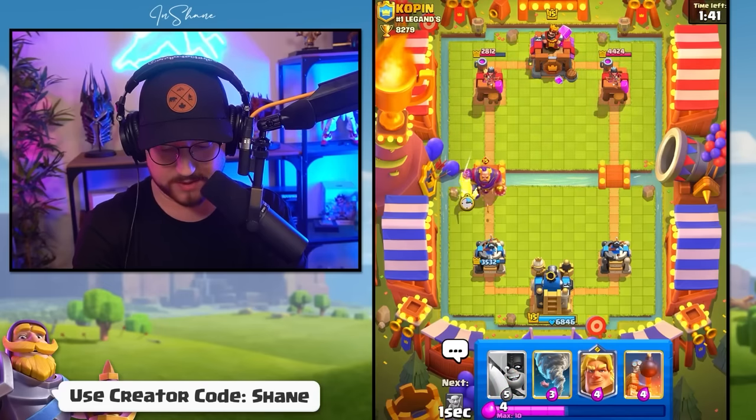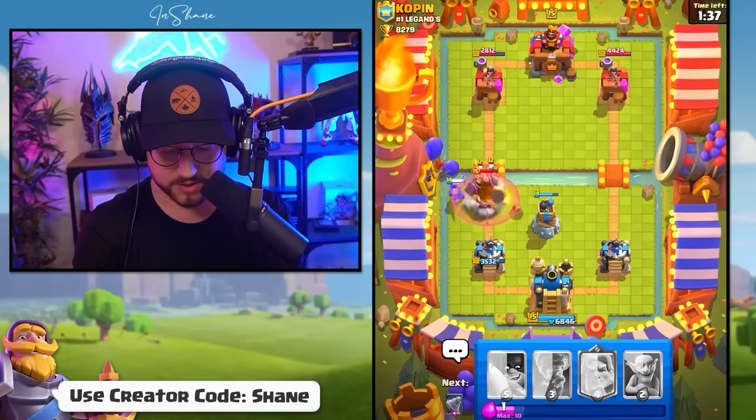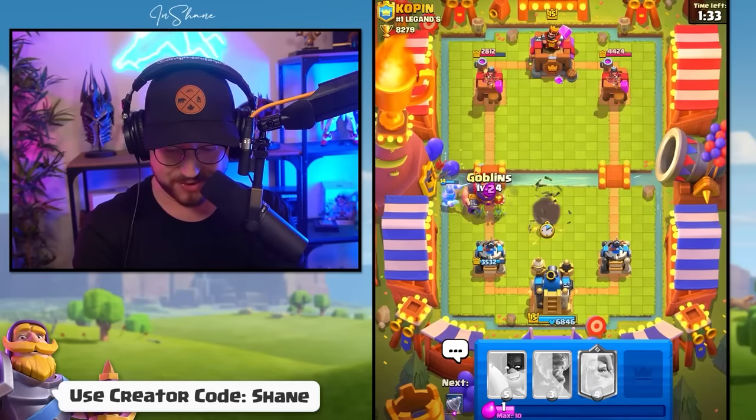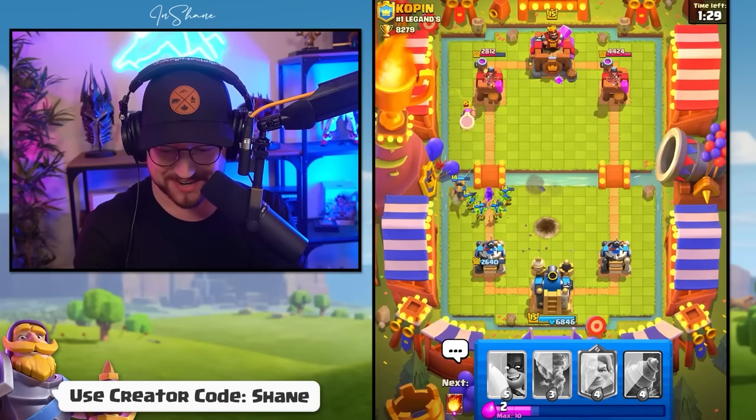There is an RG — we might need to go Bomb Tower here. That evolution is insane. Goblin stab — look at the damage it does. Honestly, we're still doing pretty well. We can get a Golden Knight to go for the Firecracker once she crosses the river.